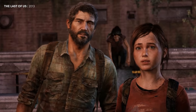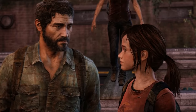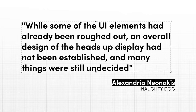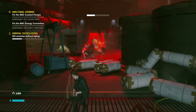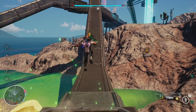With just eight months left before The Last of Us was finished, Naughty Dog finally got to work on the game's user interface. While some of the UI elements had already been roughed out, explains designer Alexandria Neonike, an overall design of the heads-up display had not been established, and many things were still undecided. That's testament to the fact that the user interface can be one of the most under-appreciated parts of game development — a nuisance afterthought, thrown together at the last minute.